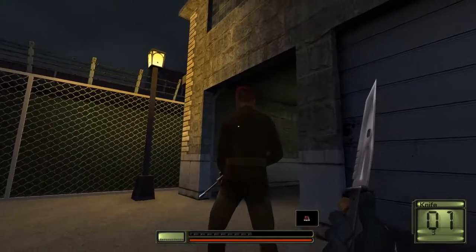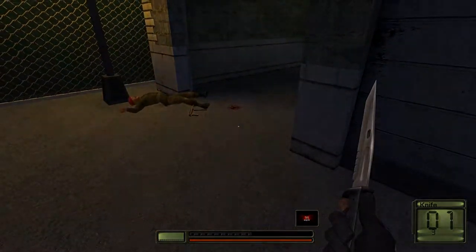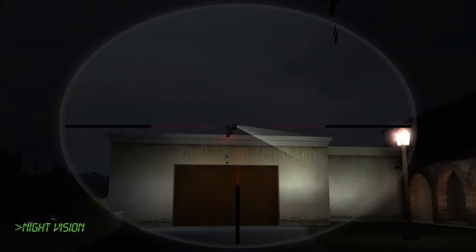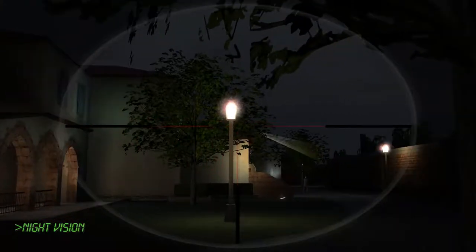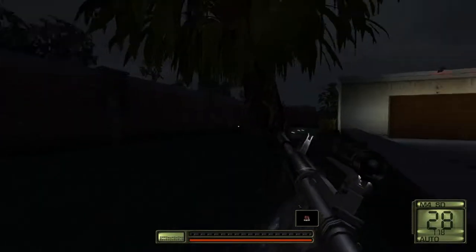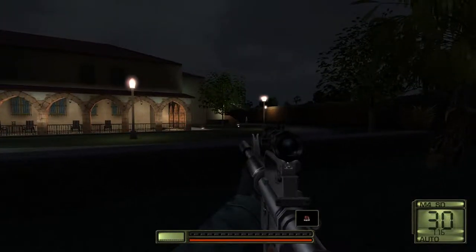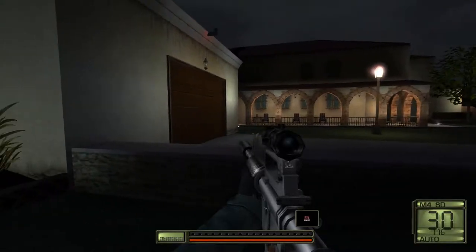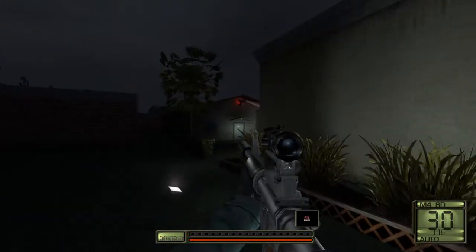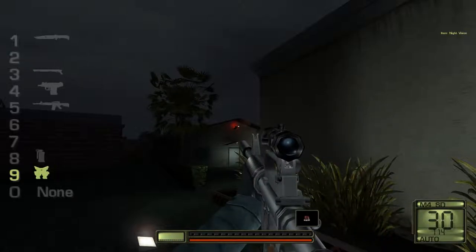The first time you encounter a stealth section, it's forced upon you — if you're detected, you immediately fail the mission. This is not a good representation of the stealth mechanics, because it's not forced upon you in any other mission, at least not on the difficulty I played, which was Gun for Hire. The tutorial claims if enemies detect you, they'll run to an alarm and set it off. But once you're detected, the alarm is immediately triggered and you cannot prevent it. You also cannot disable any alarms — once they're triggered, they remain active for the rest of the mission.